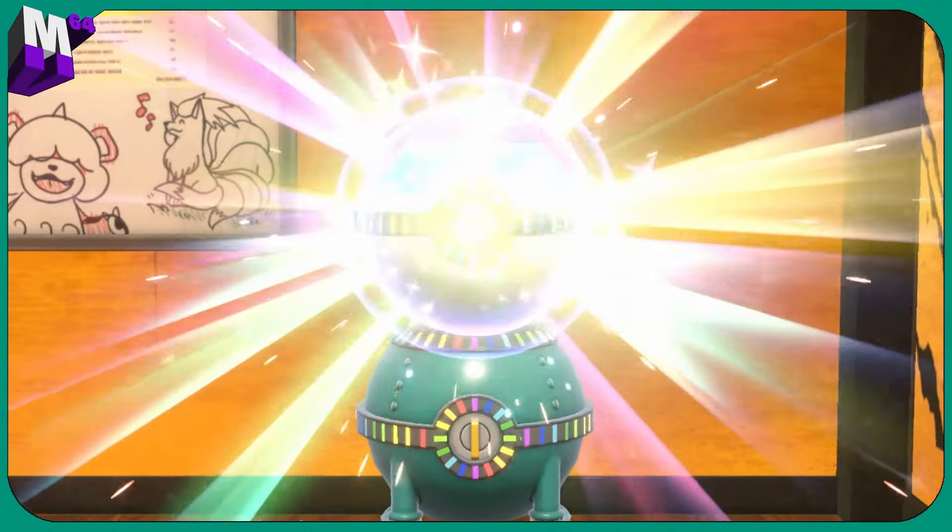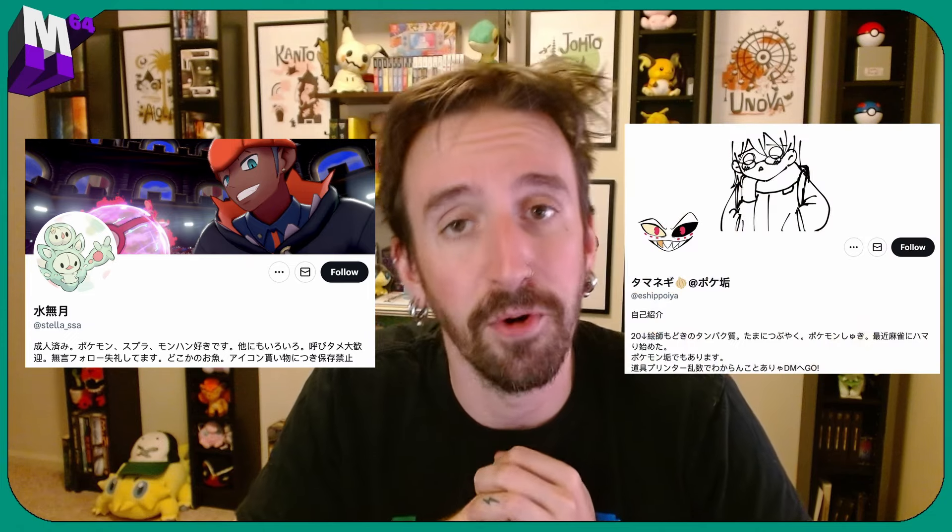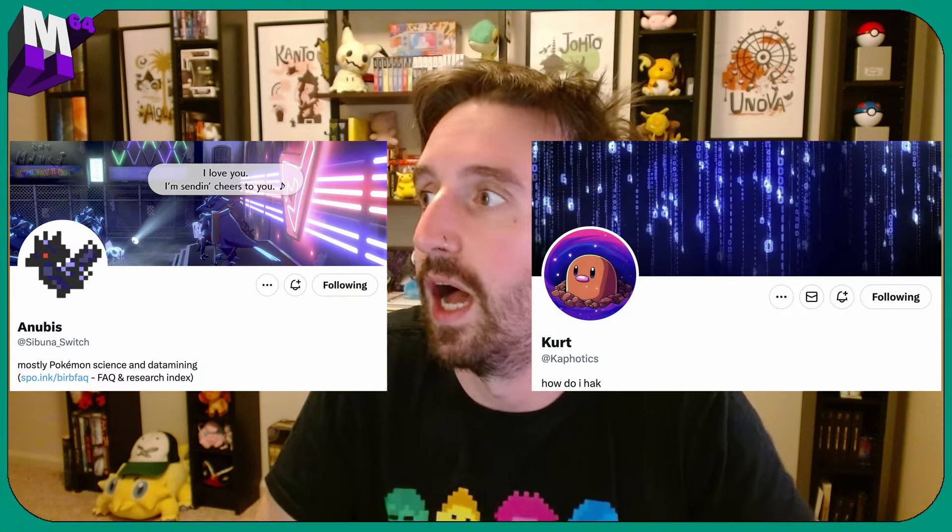The item printer in the Indigo Disc clubroom is broken — there is an exploit where you can get any item it can print, whenever you want, and you can even trigger the Pokeball lotto. Huge shout out to the two people in Japan who originally figured this out: their Twitter handles are Stella_SSA and Ishiapoya. Also extra big shout out to Anubis and Kaphonics on Twitter, who I found out about this through. You can get beast balls, sports balls, safari balls, and more all at once.